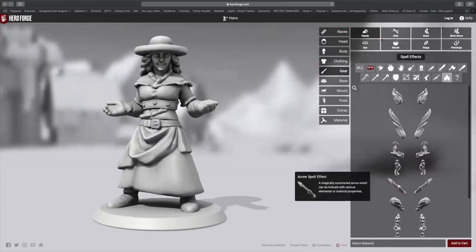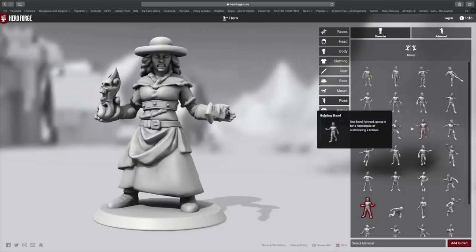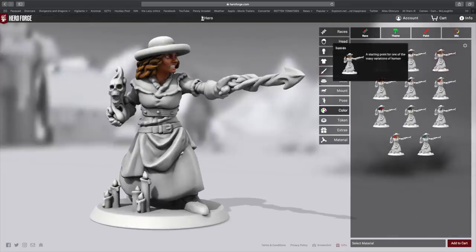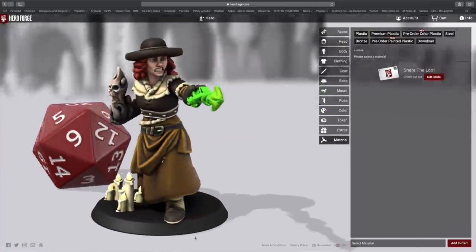The miniatures are finely detailed, durable, and an absolute joy to paint. You can even download digital STL files to use with your own 3D printer. For those of you that don't like painting miniatures, good news! You can even order the miniatures printed in full color with HeroForge's new amazing color process. And now, onto this week's episode.